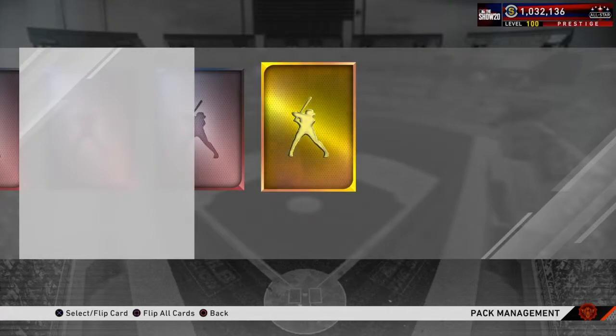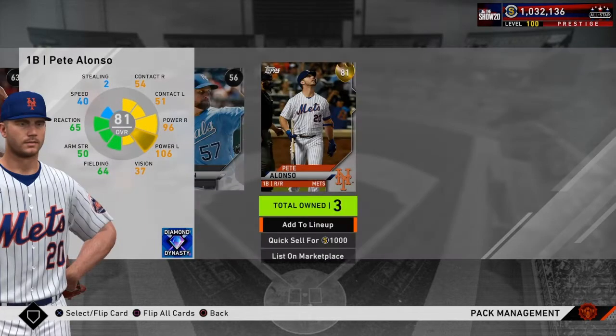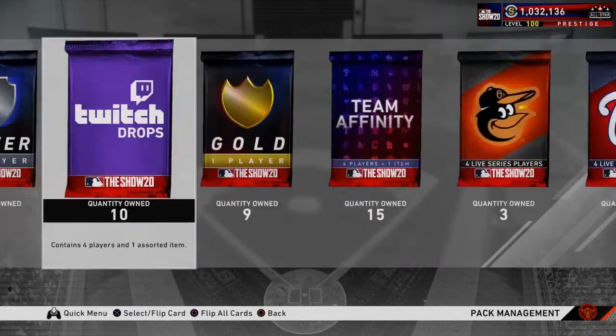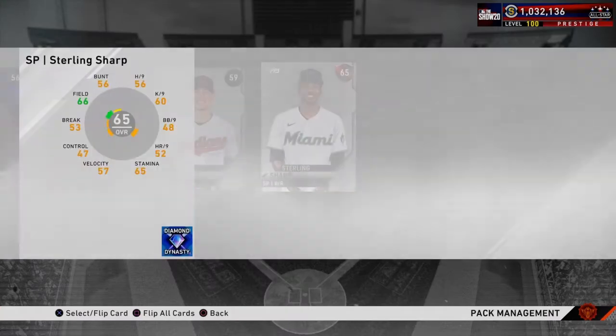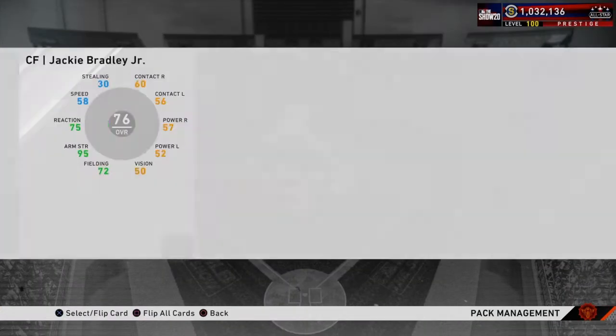Gang Dunning — another gold, Pete Alonzo, big me Pete. Last one before going back — a silver Jorge Solaire. These standard packs have been nothing but L's so far, pulling like one or two golds out of everything else, just bronzes.